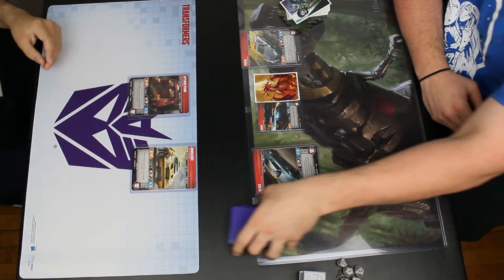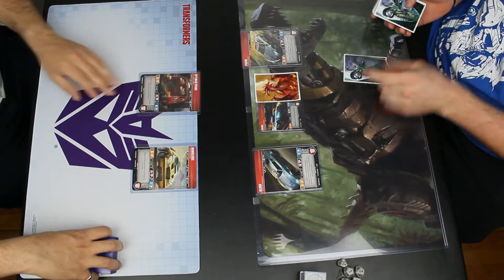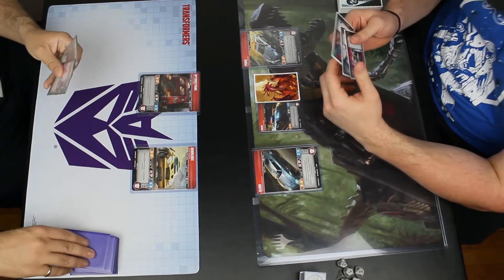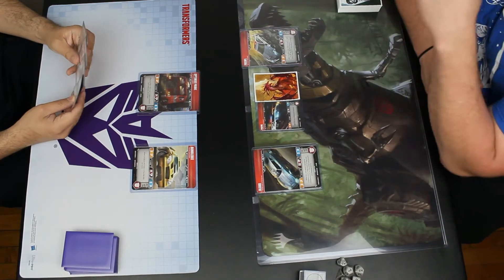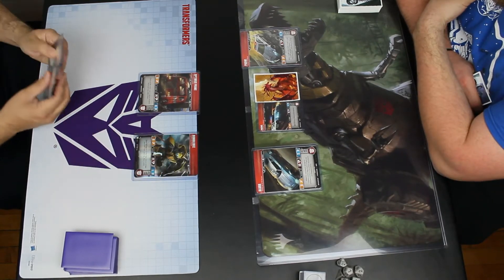This is game two of a match — game one I shared earlier — and I believe I get to go first here. So we both draw our three, and my opponent doesn't care too much about transforming Blur. If they won't get to use his ability, they can transform him to get a bigger swing off.